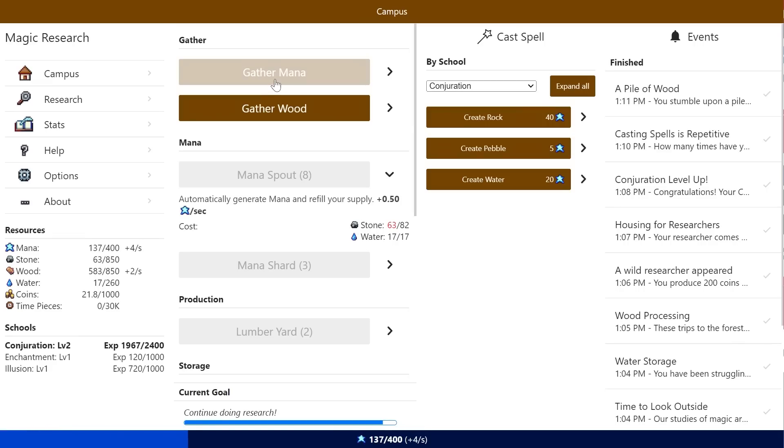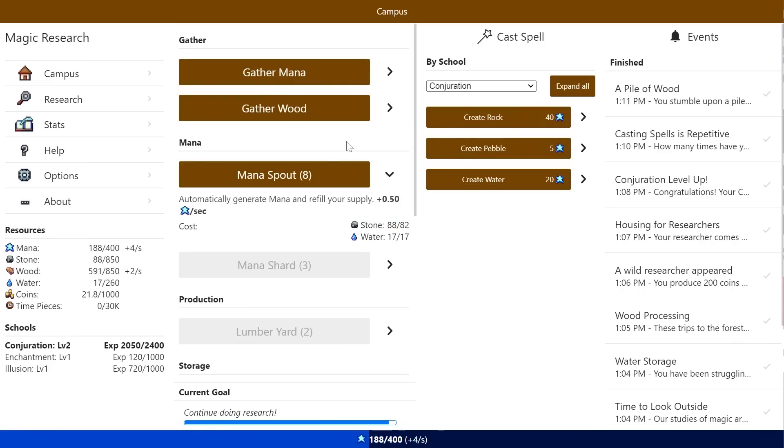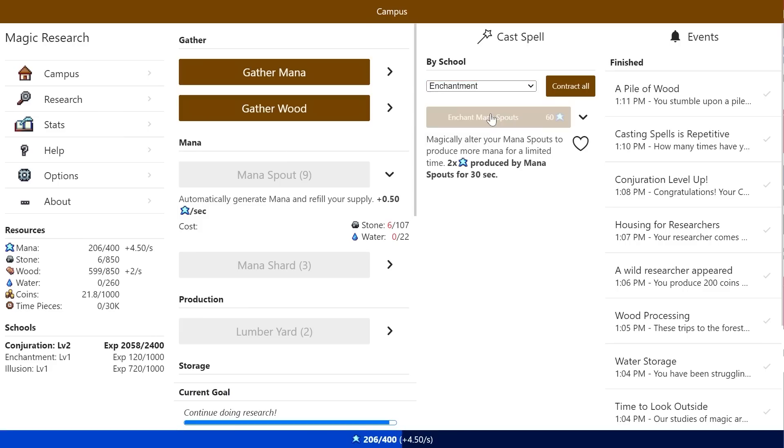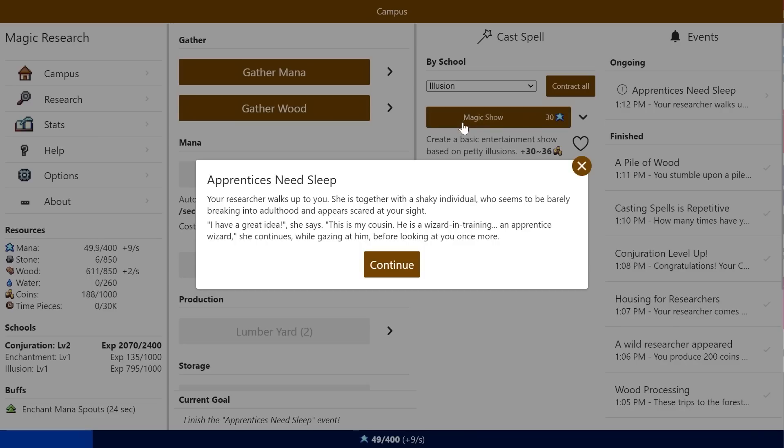Another mana spout — just for a little bit more. Can't do too much with it for the moment, but it's fine. Magic shows until we have enough money — 500 coins. Oh wait, we can favorite it. Your researcher walks up to you with a shaky individual who seems barely breaking into adulthood and appears scared at your sight. 'I have a great idea,' she says. 'This is my cousin — he's a wizard in training, an apprentice wizard.'